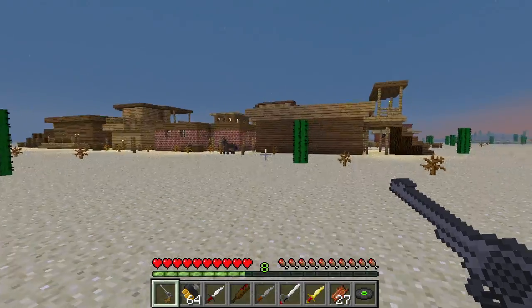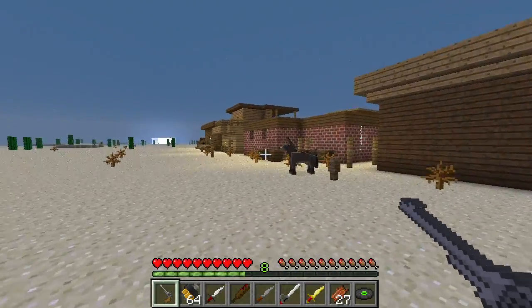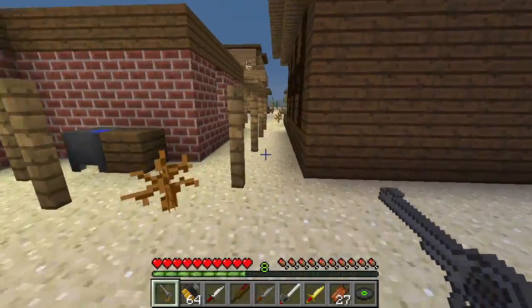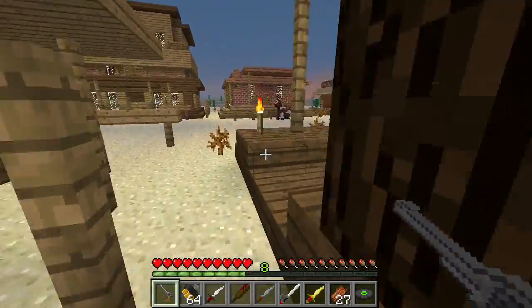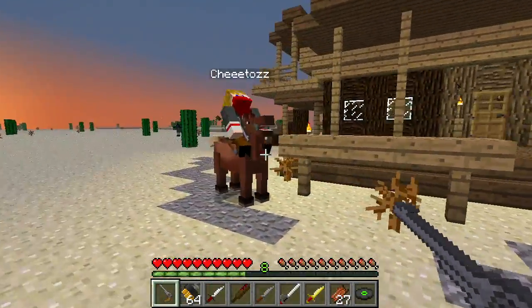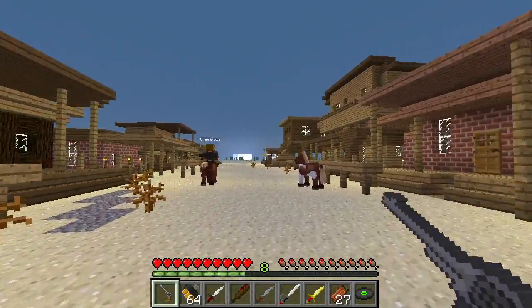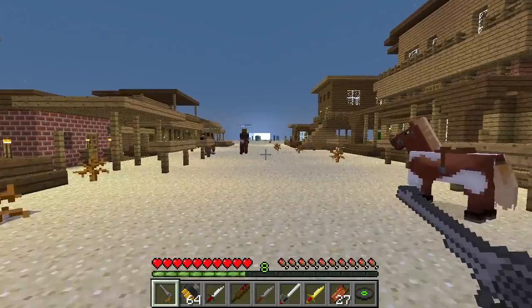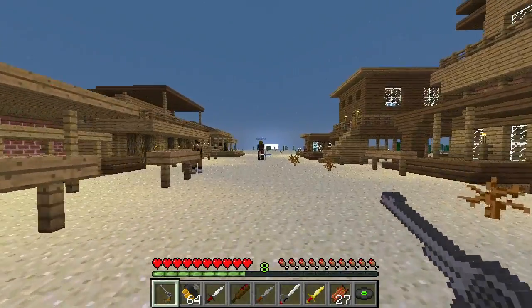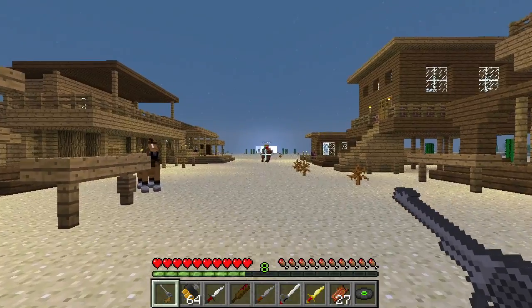Now let's hop into this game — here we are in a wild western town. Let's move in here past the donkeys. Of course, here's Cheeto riding in — oh, he's firing! So we have these new things in game, let's just go through a few of them. There goes Cheeto riding into the dusk.